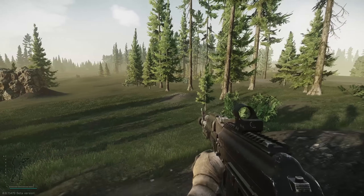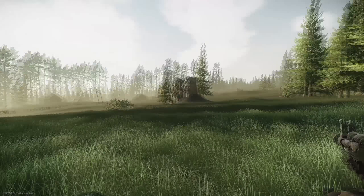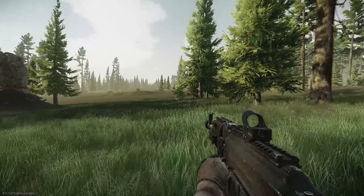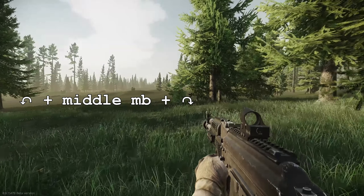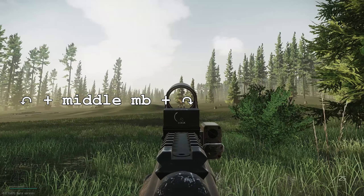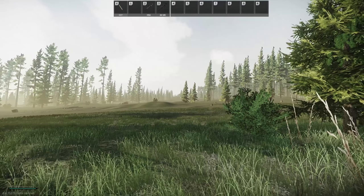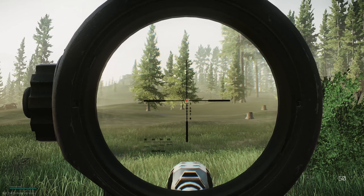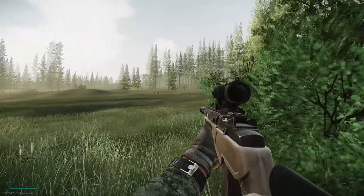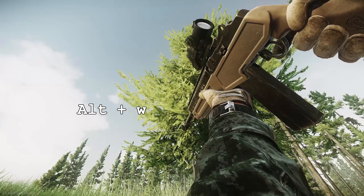This is one thing that I didn't realize until I had asked somebody: pressing middle mouse and looking around — basically just holding middle mouse and moving your mouse left and right — you can move your head around without moving where you're going. You can also do this while aimed down sight, so you don't necessarily have to release your ADS to look around you.